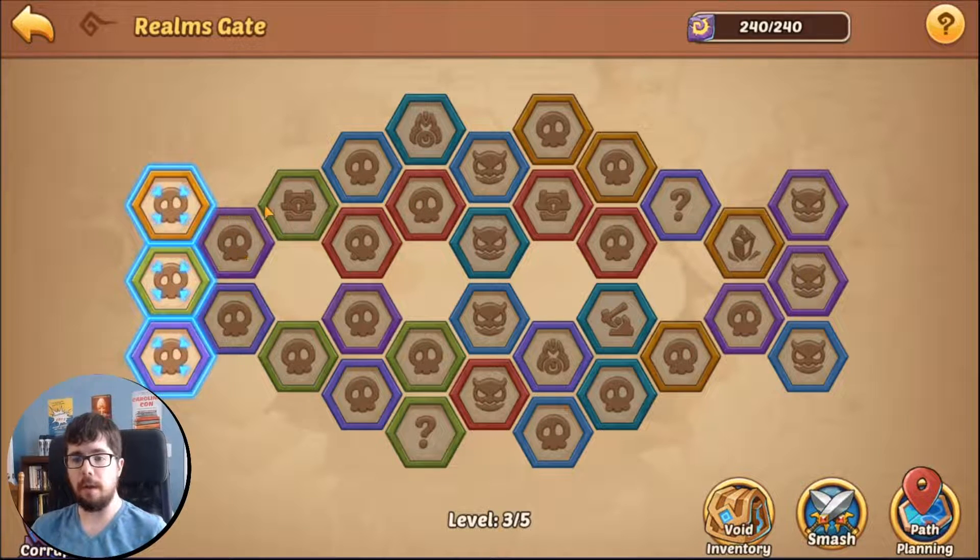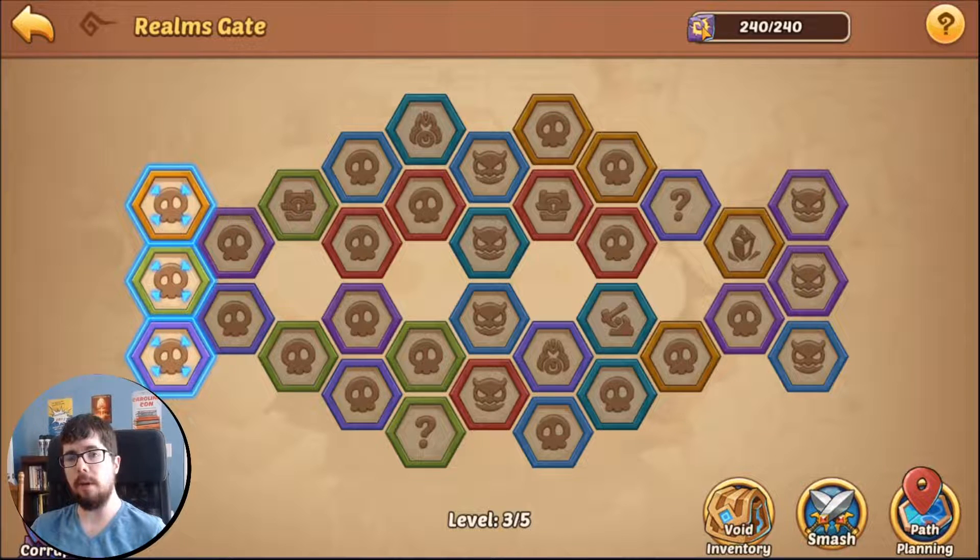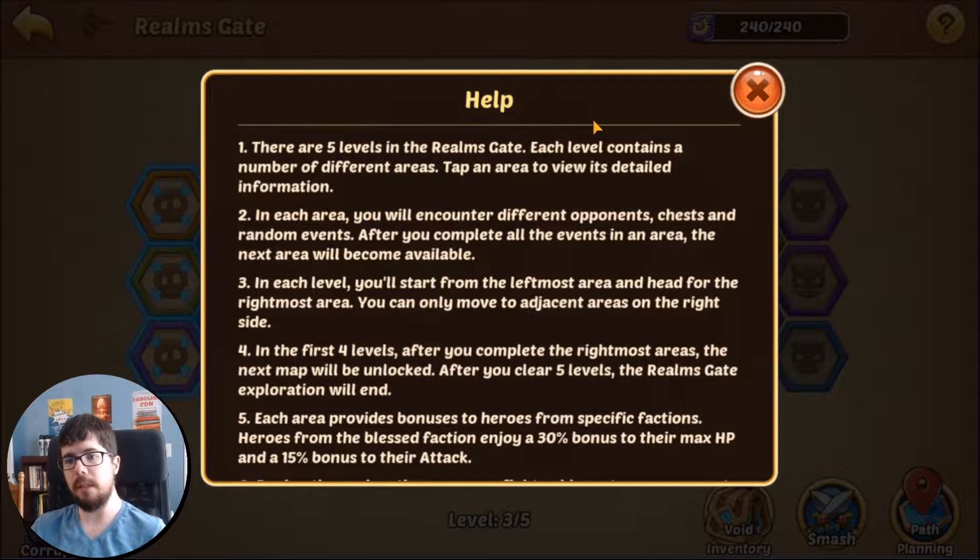When you go into the Realms Gate you're presented with a map with various hexagons that have different features. The first thing to know is you have 240 Lumino Energy — effectively your stamina for exploring this area. It refills every six minutes, one energy every six minutes, which means it takes 24 hours to go from empty to full. I let my stamina overflow just to make this video for you guys.